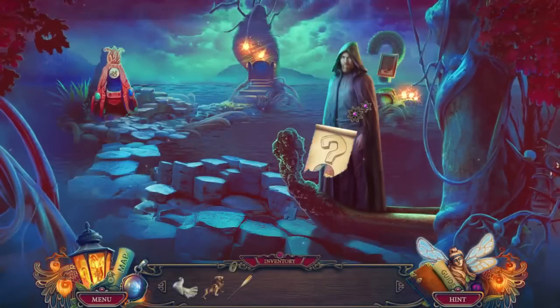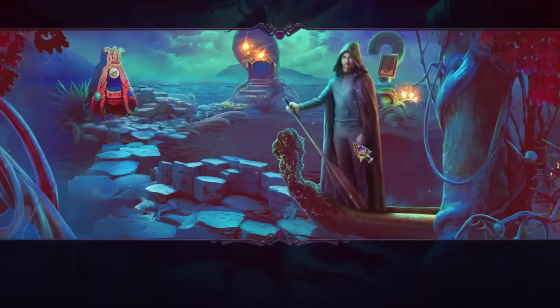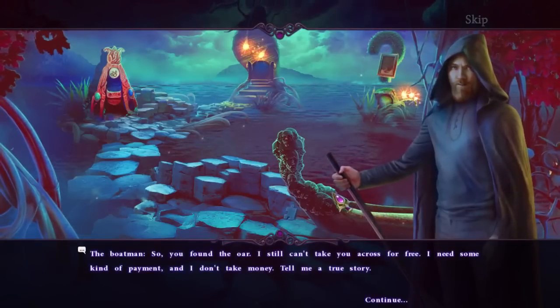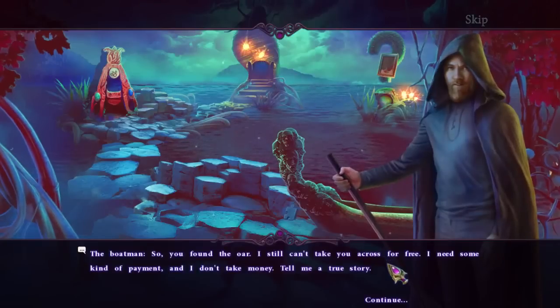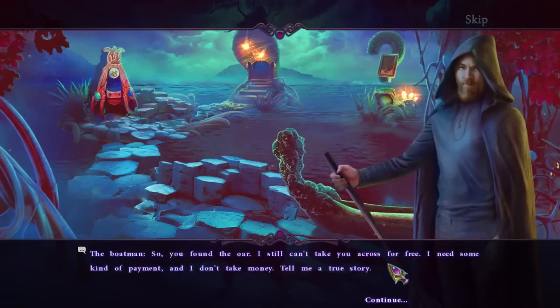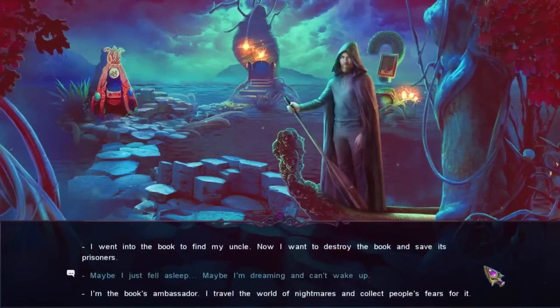Have a scroll piece. He wants his oar first. You found the oar. I still can't take you across for free. I need some kind of payment and I don't take money. Tell me a true story. All right, here we go. Tell him a true story.